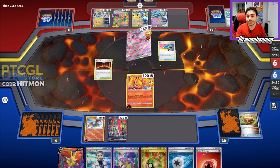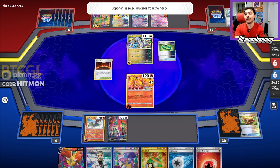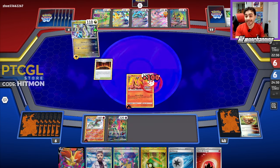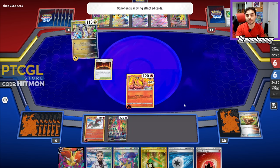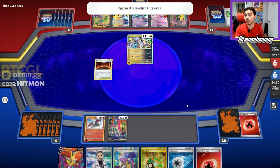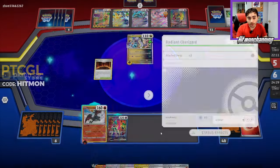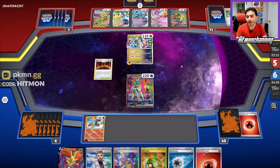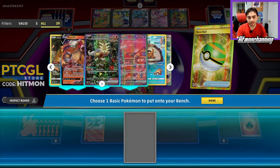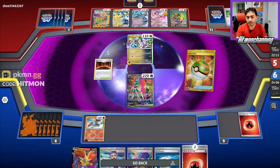They're going for the electric generator getting energies out. We can still barely KO with the Delphox play, so I'll save the Mew for later. They're going for a Techno Radar into Iron Crown and another Iron Hands — they have a pretty dead hand. They'll barely KO that Moltres and now I really want to get our Gouging Fires powered up because they're the strongest part of this matchup. Radiant Charizard needs four energy which we can't get this turn, so it might just be a Professor's Research angle.